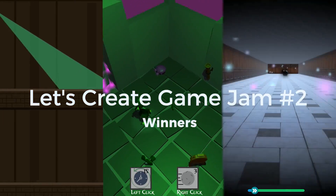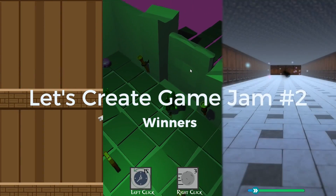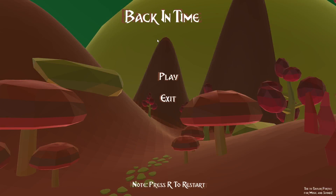With that out of the way, let's dive into the top three games for the Let's Create Game Jam number two. Our first game on the list is Back in Time, which came third place, developed by Norted Games, and it got second for innovation. It has a really interesting rewind mechanic, similar to Braid, but it is very different when you play it in a kind of 3D world from an isometric view.